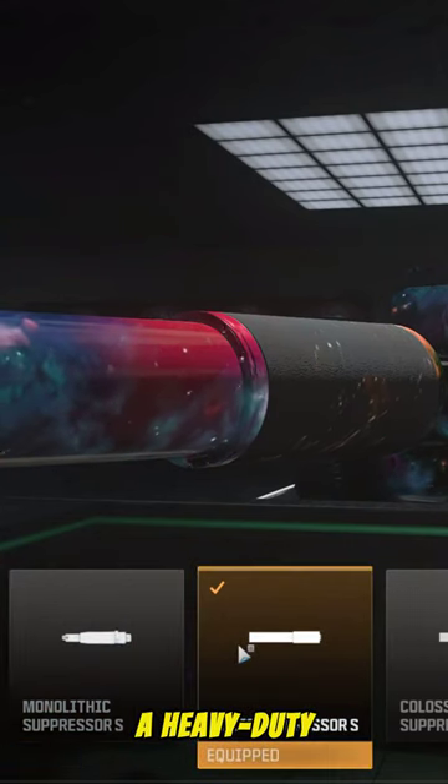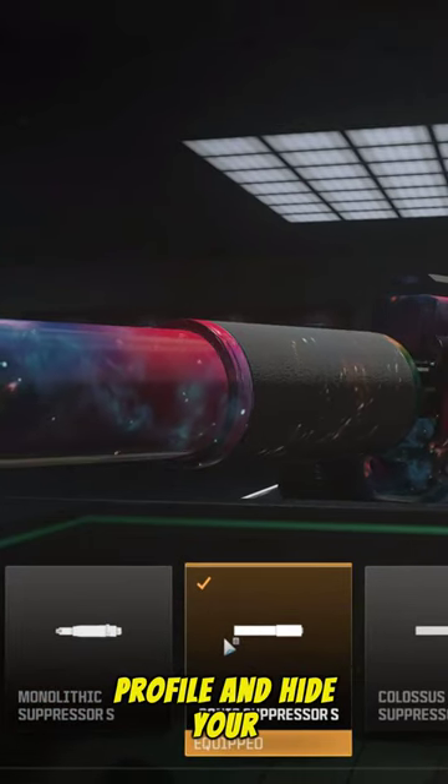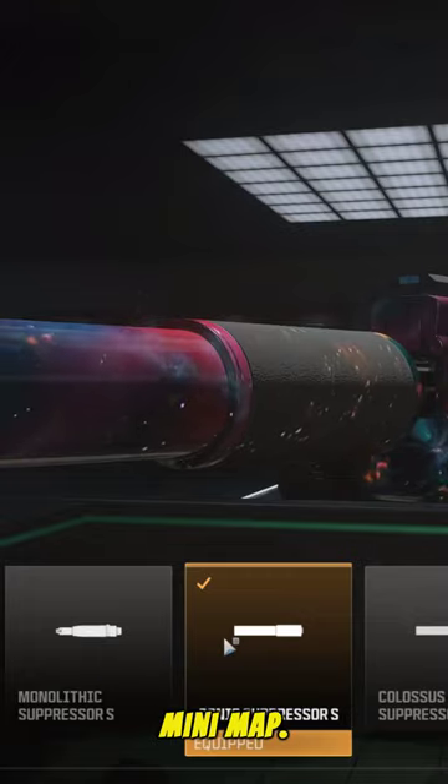Equip the Sonic Suppressor S, a heavy-duty suppressor built to reduce sound profile and hide your ass from appearing on the minimap.